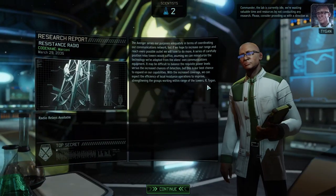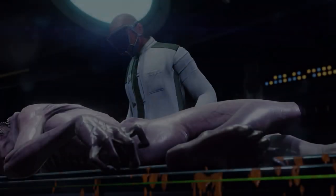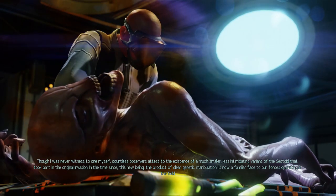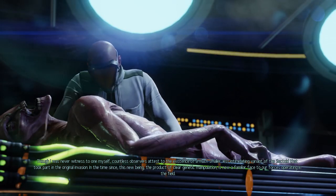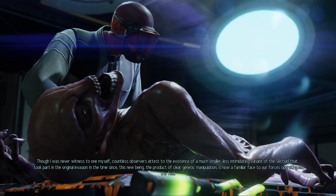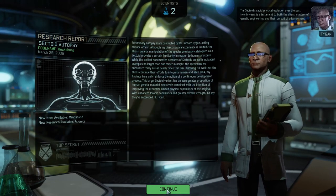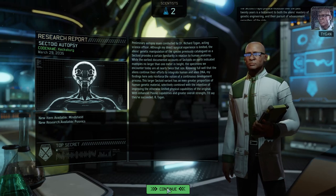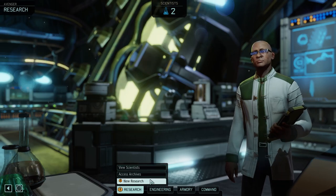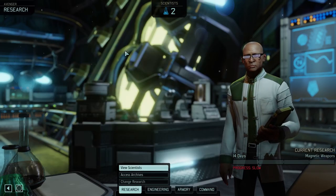I do want to assign new research — we're wasting valuable time by not conducting any research. We can do this easily now. Countless observers attest to the existence of a much smaller, less intimidating variant of the sectoid that took part in the original invasion. This new being, the product of clear genetic manipulation, is now a familiar face to our forces in the field. The sectoid's rapid physical evolution over the past 20 years is a testament to the aliens' mastery of genetic engineering and their pursuit of advancement regardless of the risks. We can make mine shields now, as well as research. Honestly, I want those magnetic weapons.